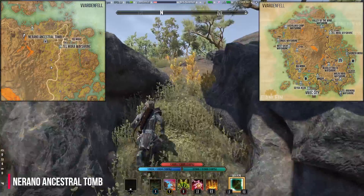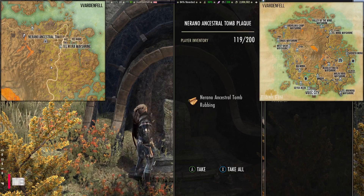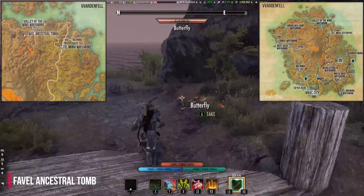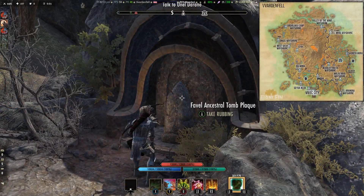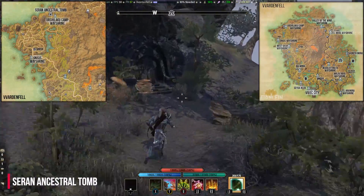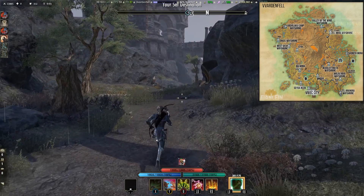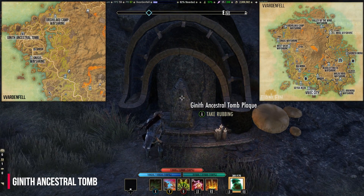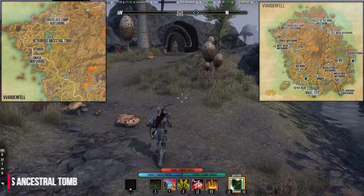West of Vos you can find the Nerano Ancestral Tomb. East of the Valley of the Wind Wayshrine is the Fervyn Ancestral Tomb. Next to the Urshilaku Camp Wayshrine is the Seran Ancestral Tomb. West of Gnisis you can find the Ginnith Ancestral Tomb. East of Gnisis is the Rethandus Ancestral Tomb.